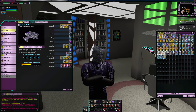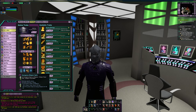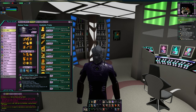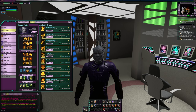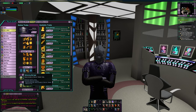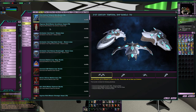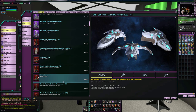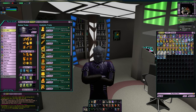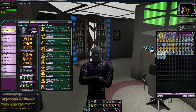I did grind to get a few Starship Traits. The ones that are very, very good for a Cannon Scatter Volley build are the Emergency Weapon Cycle from the Tier 6 Battle Cruiser, and then Withering Barrage from the Core — if you're on the KDF side, or from the Cross-Faction Escort bundle, specifically the Valiant, on the Federation side. I did grind those two out because those are critical to the build and really improve your performance with a Cannon Scatter Volley.